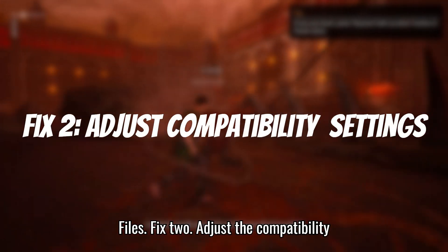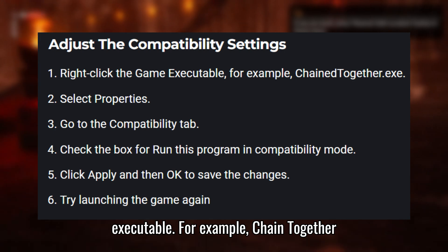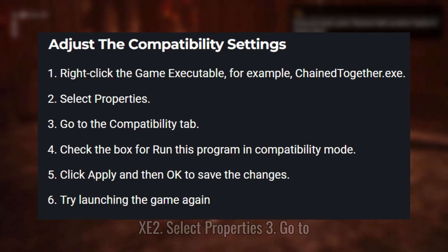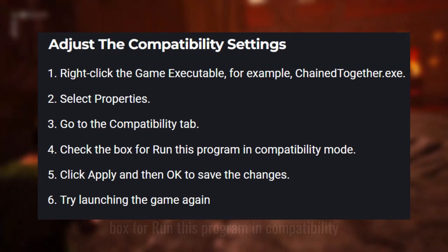Fix 2: Adjust the Compatibility Settings. Right-click the game executable — for example, ChainTogether.exe — and select Properties. Go to the Compatibility tab, then check the box for Run This Program in Compatibility Mode.